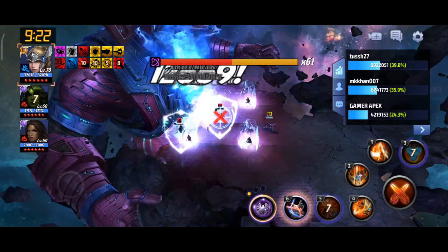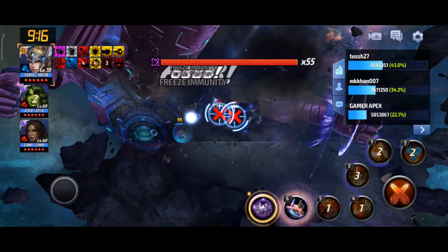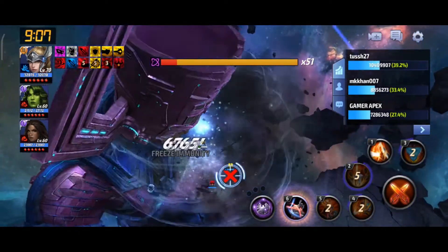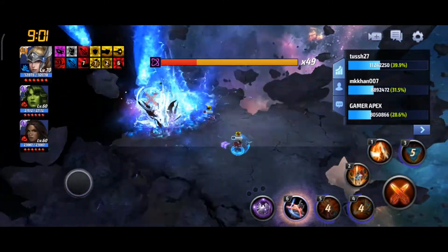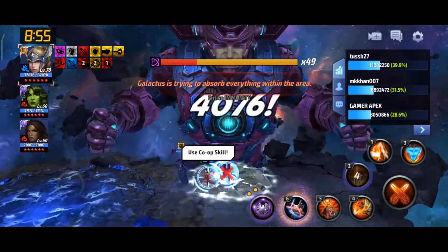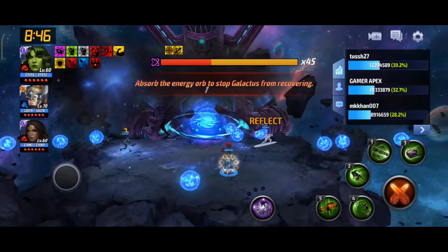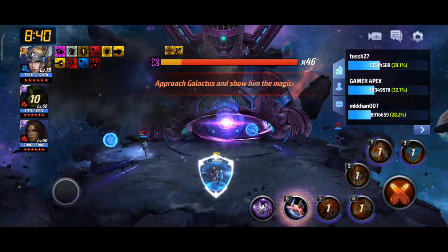Our Tier 3 is ready, but I'm not going to use it just yet. In this giant boss fight — especially against Galactus — you have to wait for the right time to use your Tier 3 skill, because sometimes it may waste your Tier 3. First we need to do some dodging here because Galactus is going to absorb energy, so we have to wait for some time. I am currently in third place for damage.